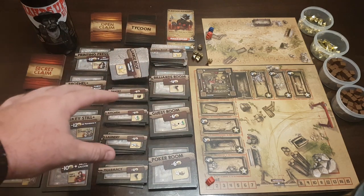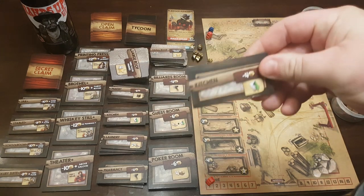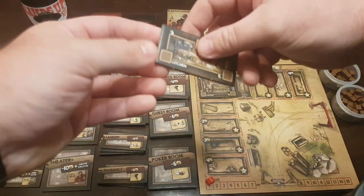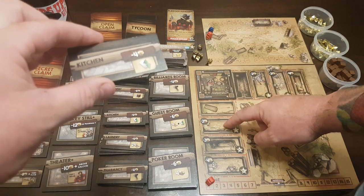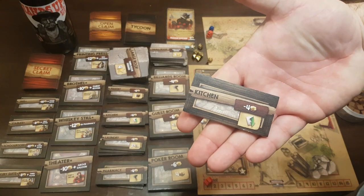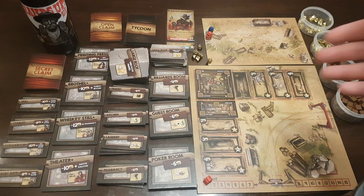Another action is building a tile. All these tiles represent different rooms you'll be putting into your saloon and surrounding area. For instance, if you wanted to build the kitchen, you'd have to pay four gold. You'd then place it adjacent to your saloon. Once placed, as you build out further, additional spots become more expensive — you'd pay an extra two gold further out, but you'd also get an instant victory point for building there.